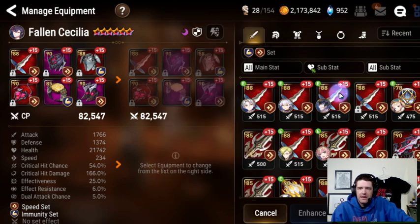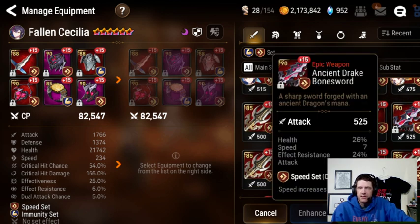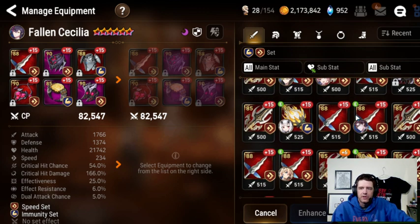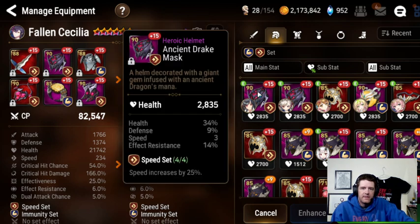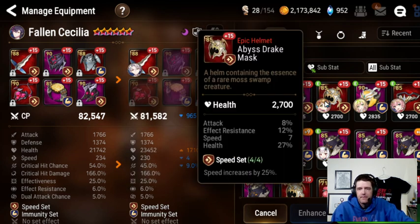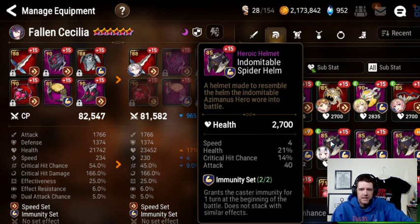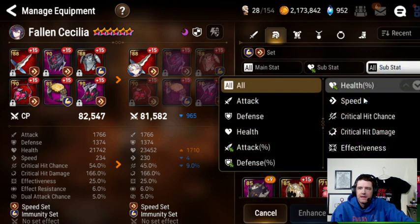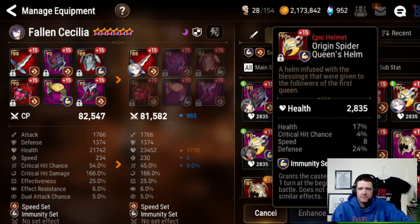Eight speed and 33% HP — I feel like we're probably going to end up using one of these pieces from Hell Raid because for most of you they're probably your best weapons. We could go resistance but I don't really care too much about res — if you're worried that much about debuffs you're probably bringing cleansers anyway. So let's plop that on. Next up: speed, HP, defense — a nice piece. Most of these have no defense, so let's sort by defense and see what happens.